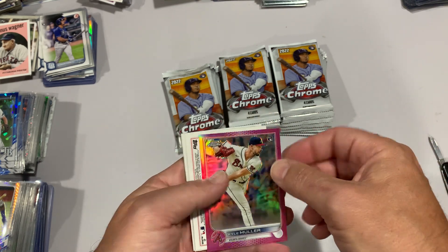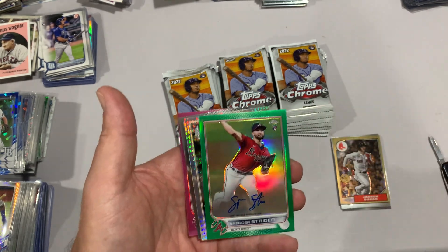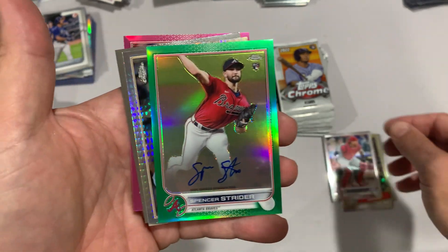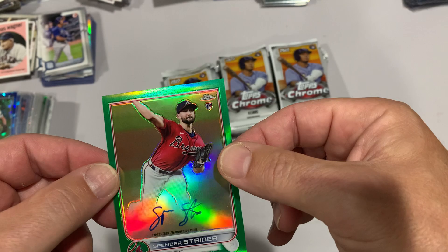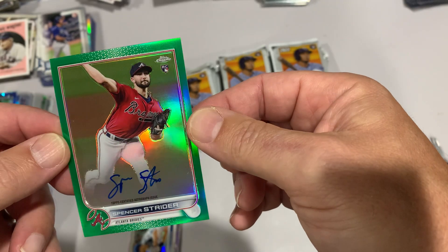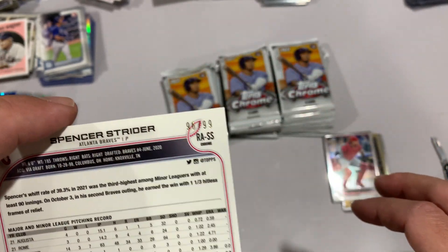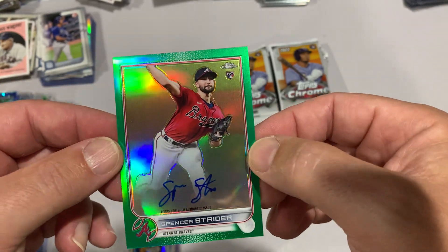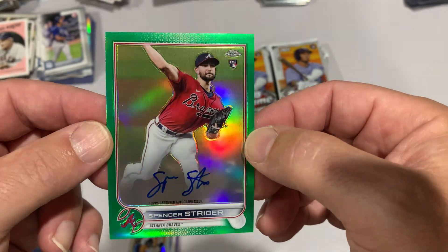That is upside down, so - the auto! Oh my god, look at that! Just as I was saying Spencer Strider is not in this set - look at that, beautiful beautiful card. Green on-card rookie auto, centering looks pretty good, and it is numbered out of 99. So there you have it folks. On a whim I just decided to buy these because of what I'm seeing everybody pull, and we pull a Spencer Strider auto in the second pack!